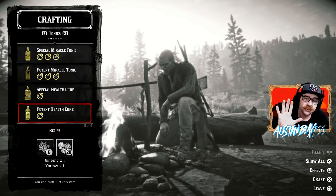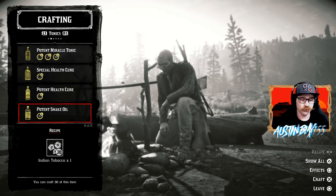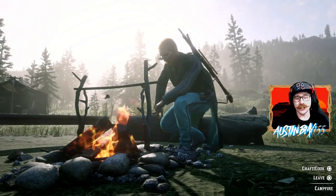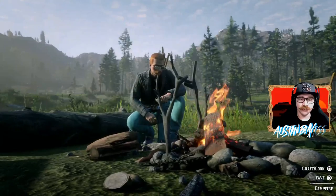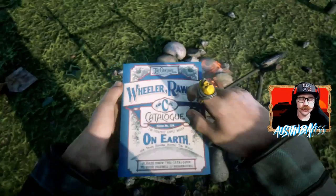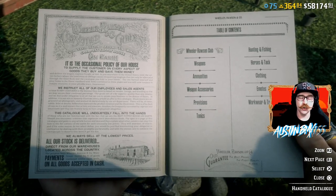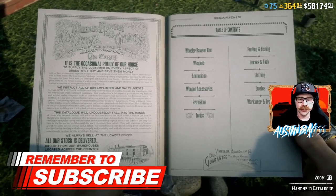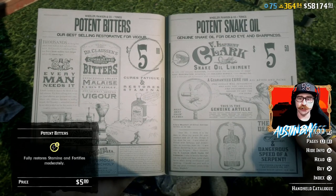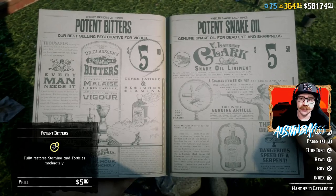I highly recommend finding these five herbs so you can make these three tonics all the time while sitting at camp, waiting for Cripps to give you a trade or some supplies. 15 minutes sitting at camp and you can easily have all this stuff. Just make sure you're going out there and getting those herbs while you're out and about — you don't even have to be out doing that specifically, you can just find them all over the place if you know what you're looking for. Now some people might say why not just buy them? Well, I'd rather have a whole bunch of the easy ones than work really hard to make one Miracle Tonic. Also, looking at the tonics store: the Potent Health Cure is $4.50, the Potent Bitters is $5.00, and the Potent Snake Oil is $5.50 — that equals $15. So those five herbs can save you $15 every single time you make these, and it is definitely worth it.